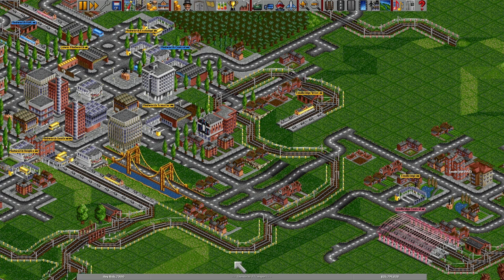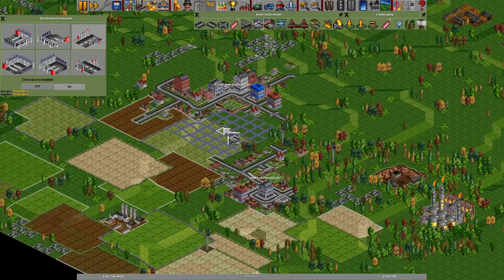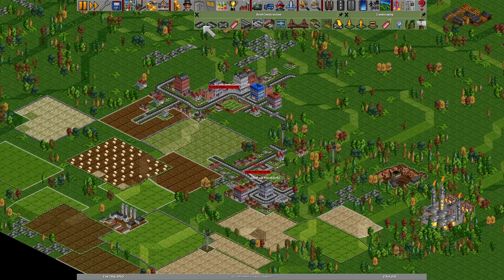In OpenTTD's code, the decisions around station names are handled in the station command file, with most of the important parts in a function called Generate Station Name. When the player builds anything that can become part of a station, the game first checks to see if it can add this new part to a station that already exists. If it can't, then it needs to create a new station and find something suitable to name it.